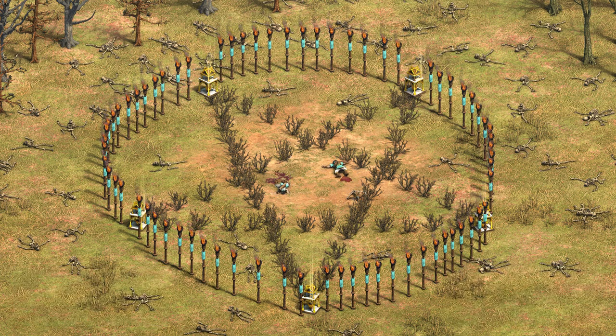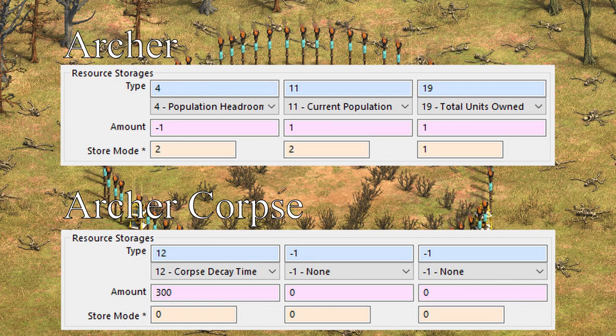Now, dying is but the first part of death. The second part is the actually being dead part. A dead unit can use various resources to decay. Each unit has 3 slots for resource storages.